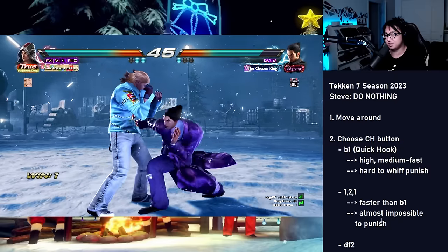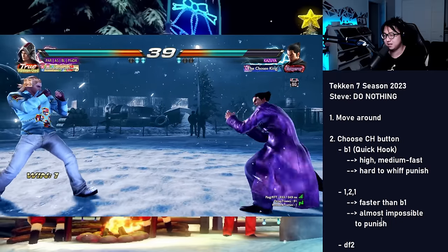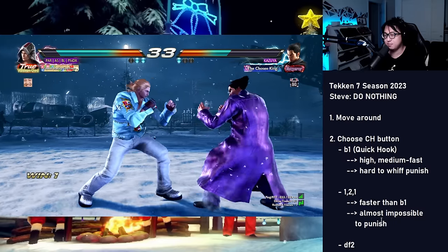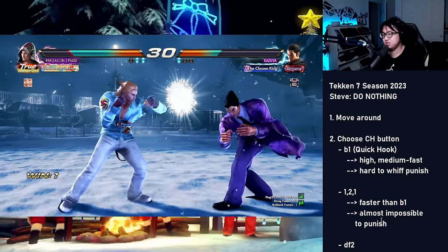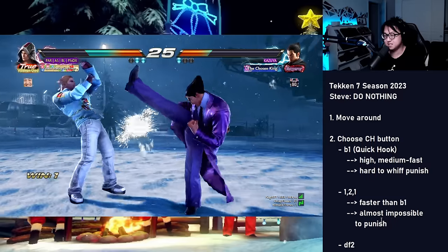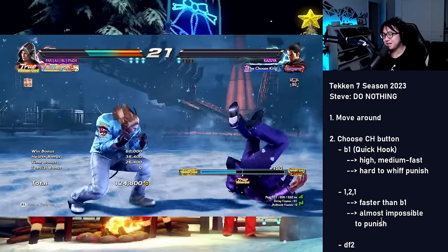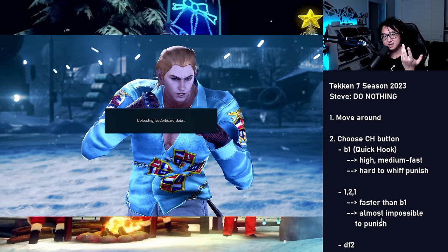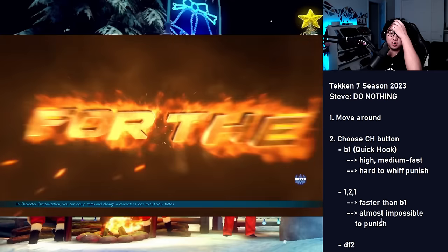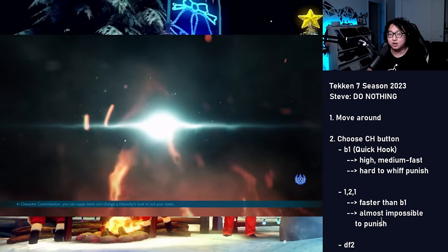The worst thing you could do on Steve is really rush it. If you're going in and doing back one all the time, it's really easy to avoid because you can tell when it's coming. Steve can be too predictable if you are always mashing the counter hit button, and once you do that you lose all of your advantage — all the pressure is gone, all the threat is gone, your opponent gets to play the game again. So like a jump scare in a movie, save it for when you really really want it to hit.